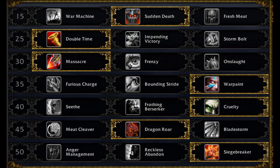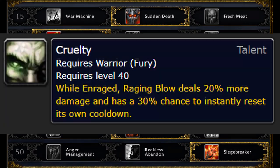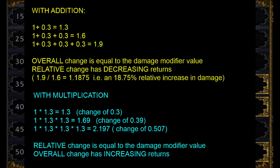If you played Fury in BFA, then the default build should not be all that surprising. You grab Sudden Death; if you're going Venthyr, grab Massacre, otherwise you're going to grab Frenzy; and then you grab Cruelty, Dragon's Roar, and Siegebreaker. The reason for taking Cruelty is due to the current value of Mastery and our stat priorities. Cruelty leverages the properties of exponential growth to greatly benefit Raging Blow — all damage modifiers interact multiplicatively, so increasing the number of damage modifiers being multiplied together results in each modifier being functionally worth more than its face value.